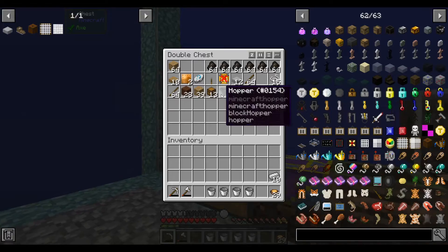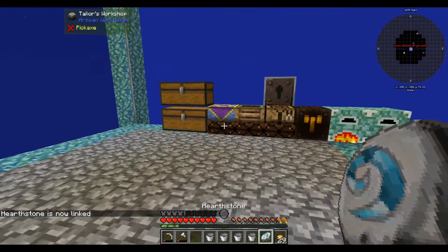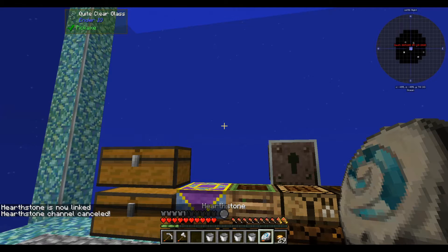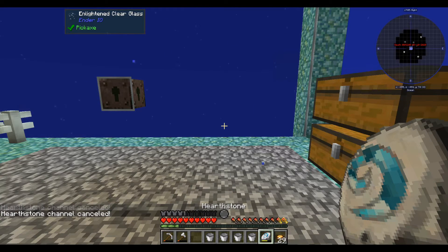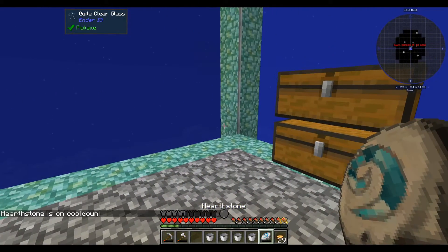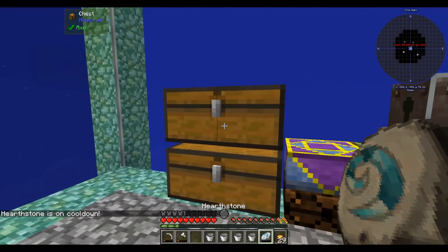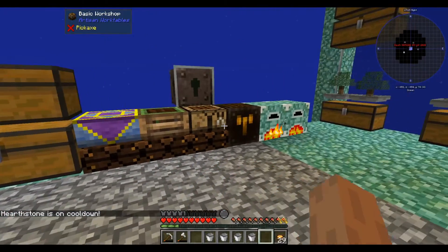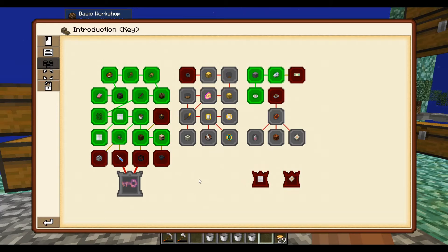I made a hearthstone, which I put somewhere — much like the hearthstone in World of Warcraft. You right-click it and... oh, I cancelled it. It's charging. You see the item bar charging to green. Anyways, you right-click it, it tells you — oh, it has a cooldown as well. It's a cool way to teleport home.